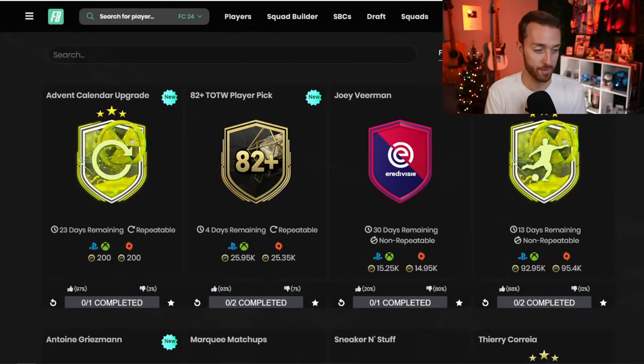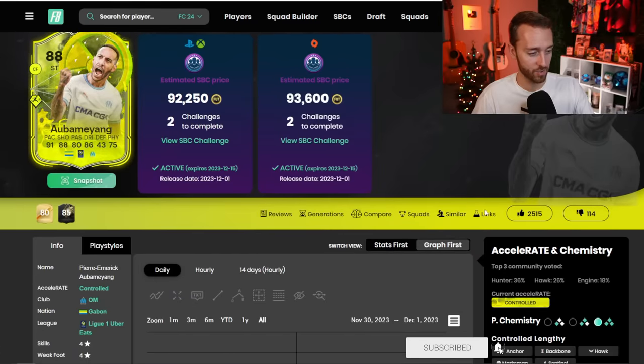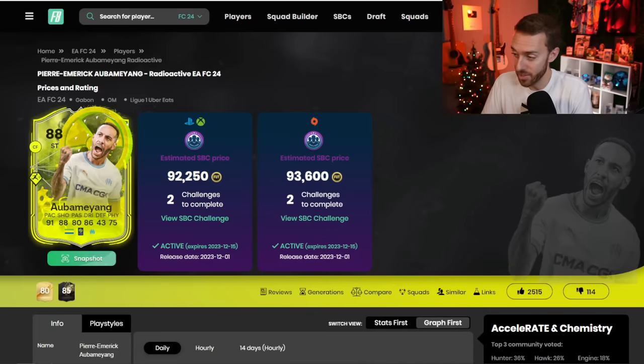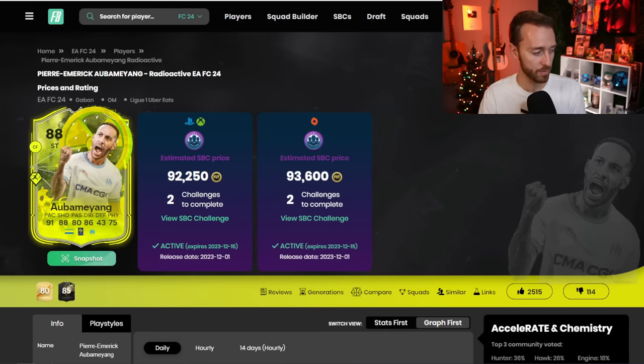Every single game I've loaded into Foot Champs, this card is in it. He's a top Futbin card — he's got 2,500 upvotes and the SBC is 88% upvoted. I think honestly it's a must-do if you can get it done. It's a really good striker card and it's just cheap. I think I know why EA did this — it's a player that people know, and EA wanted to make sure everyone would understand how these radioactive cards work. So why not make a super cheap SBC of a pacey striker to give people the opportunity to do that?